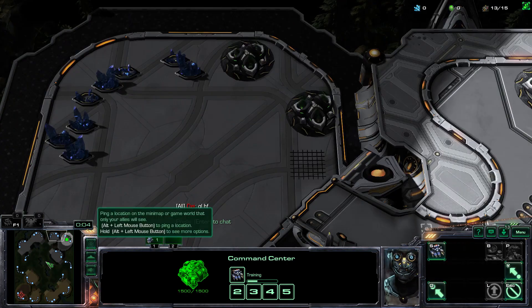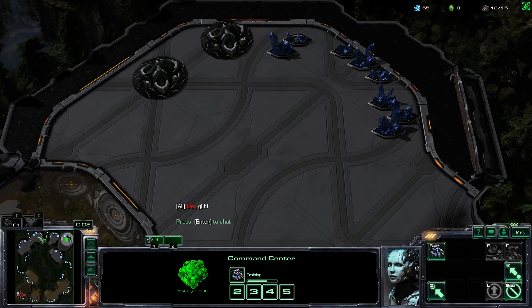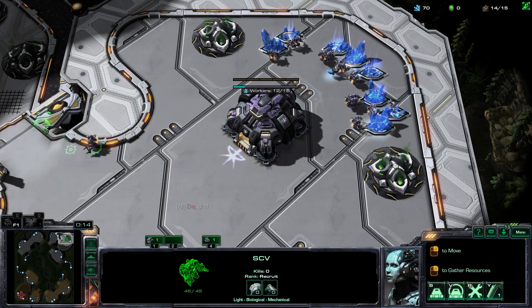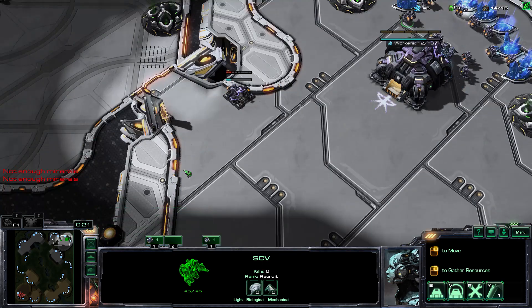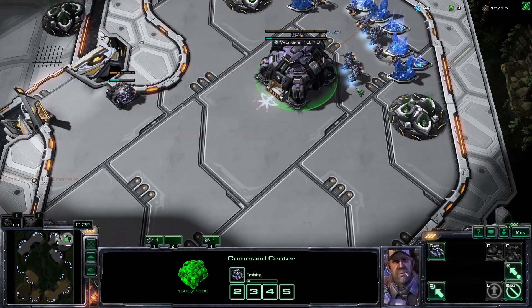Hi y'all. We've got a TVP. I'm gonna play a build I have done in the past on this channel, but not for a while. It's actually kind of interesting. It's to go gas first — gas before racks — and we're gonna go into a fast Widow Mine drop.